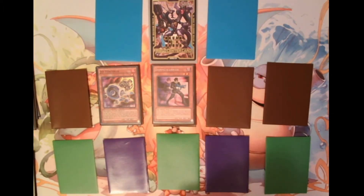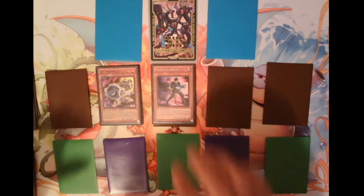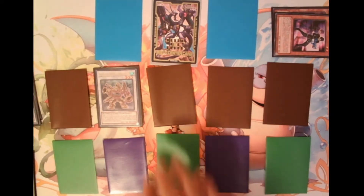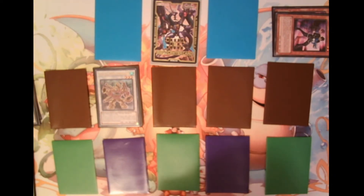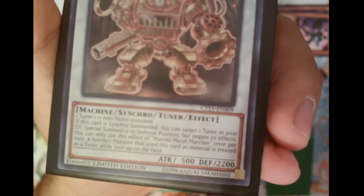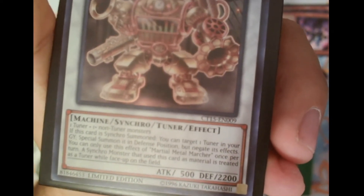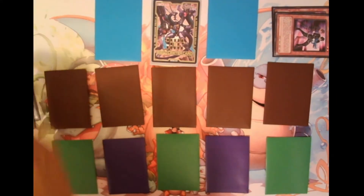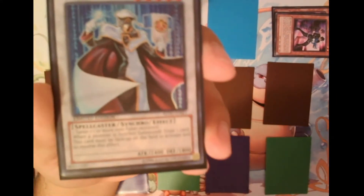If I have both a tuner and a non-tuner like Doppel Warrior on my field, I can proceed to synchro summon. I simply send those cards to the graveyard and tell my opponent I'm going to synchro summon Martial Metal Marcher. Keep in mind some synchro cards are themselves tuners — Martial Metal Marcher, for instance, is a machine slash synchro slash tuner slash effect monster, as shown in its effect box.